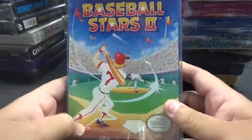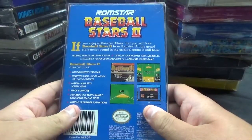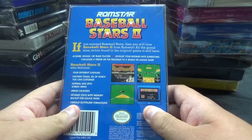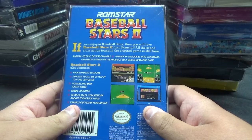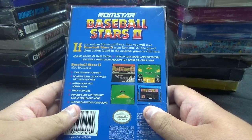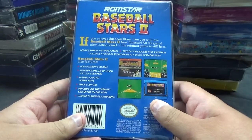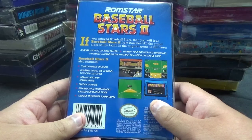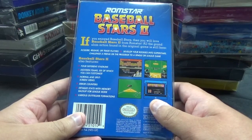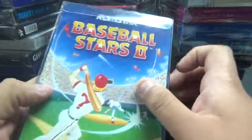Next up, we have Baseball Stars 2 from RomStar. If you enjoyed Baseball Stars, you will love Baseball Stars 2. All the Grand Slam action found in the original game is still here. Acquire, release, and trade players. Develop your rookies into superstars. Challenge your friend or the program to a single or league game. Baseball Stars 2 also features four different stadiums, 18 teams, six of which you can customize, normal and split-screen views, error counters, and detailed stats with memory backup for league mode.